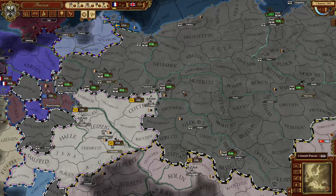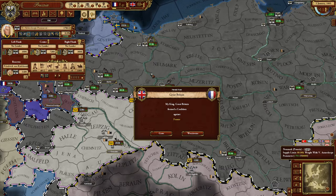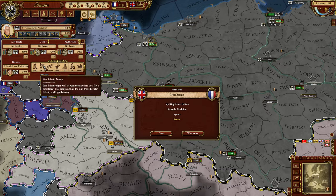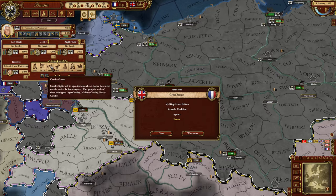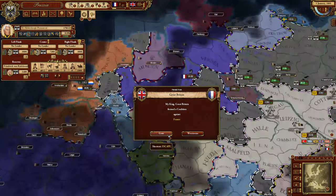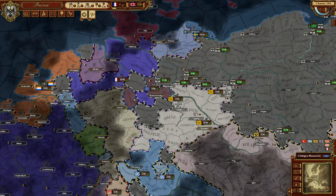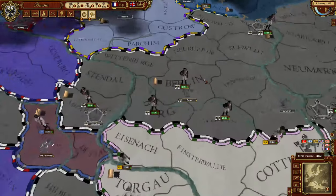The battle system is somewhat similar — you can notice from other Paradox games like Europa Universalis or Crusader Kings that armies come with a left flank, right flank, center, and some reserves. Units are split into basic types like light infantry, heavy infantry, cavalry, and artillery. I always had the feeling, as in Europa Universalis, that the battle system could be more complex.